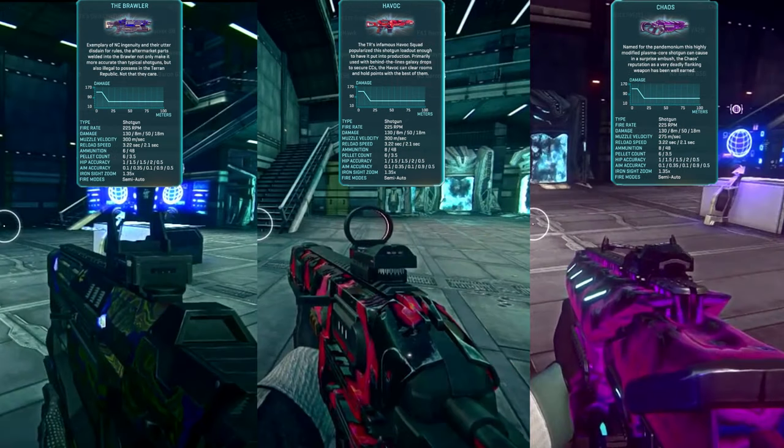Final tier shotgun directives unlock the Brawler for NC, the Havoc for TR, and the Chaos for VS. These shotguns come pre-equipped with a 1x red dot sight, a Smart Choke which reduces hip fire accuracy but improves aim-down-sights accuracy, and extended magazines. These are Auraxium variants of the Mauler, FA1 Barrage, and Thanatos respectively. Note that the NC variant has an underbarrel shotgun instead of extended magazines. With the added ADS accuracy benefit, these will be great for getting more range out of a shotgun.